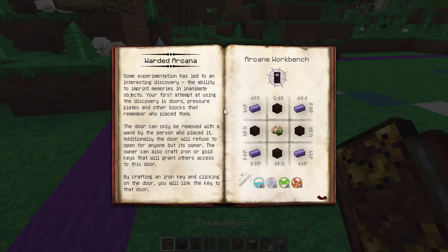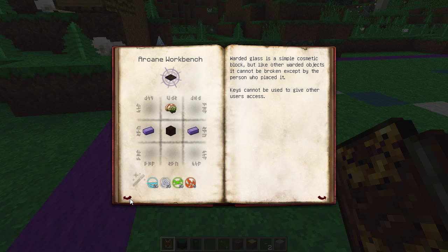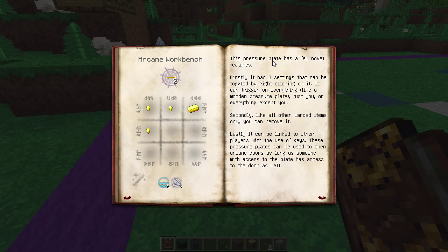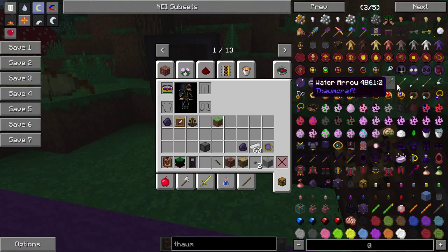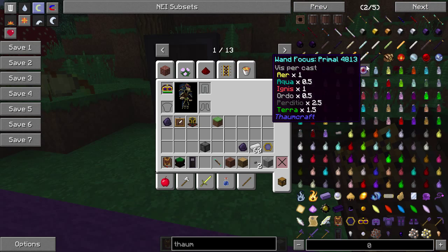Let's see what else they've got in the Warded Arcania tab. The warded pressure plate has a few novel features. Firstly, it has three settings toggleable by right-clicking: it can trigger on everything like a wooden pressure plate, just you, or everything except you. Secondly, like all other warded items, only you can remove it. Lastly, it can be linked to another player with keys. These pressure plates can be used to open arcane doors as long as someone with access to the plate also has access to the door.